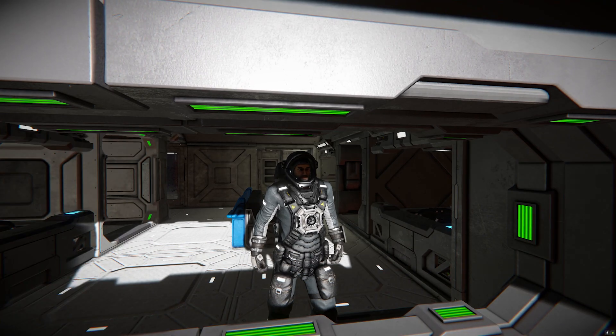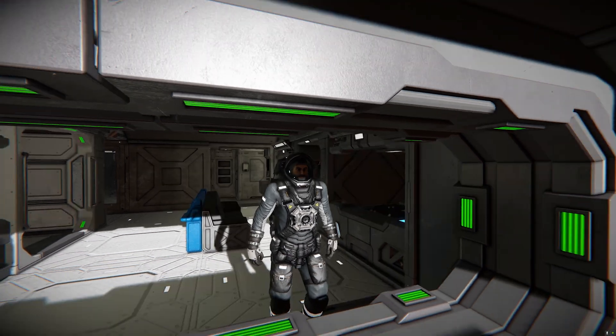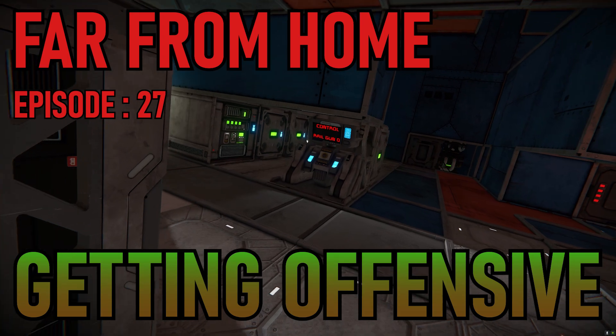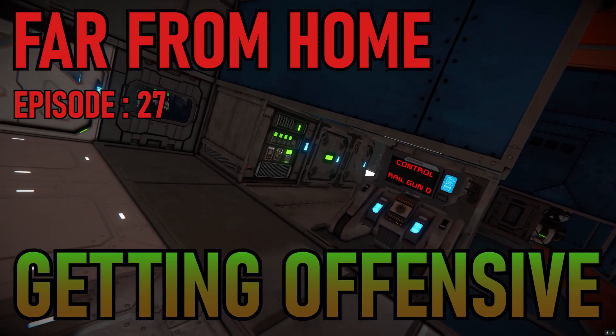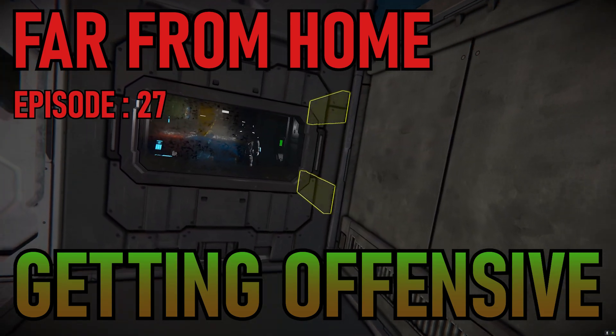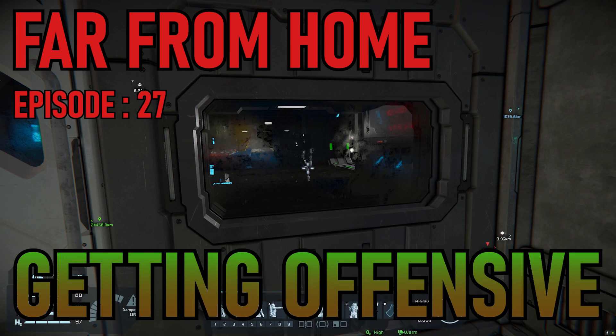Oh wow, wait, what time is it? Holy moly, I'm late. I gotta get this intro going. Hello, space engineers. Welcome back to another episode of Far From Home. The goal of this episode is to get the turrets on the donut, get them controlled by the defensive block, and go over and attack that space pirate raider. We've been working on doing that for several episodes now, ever since we were devoured - whatever that was - episode 24 or something. So let's get started.